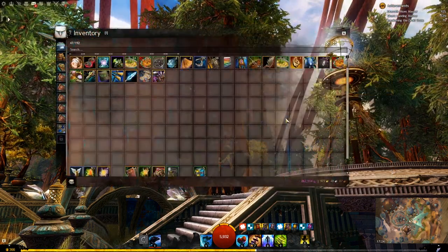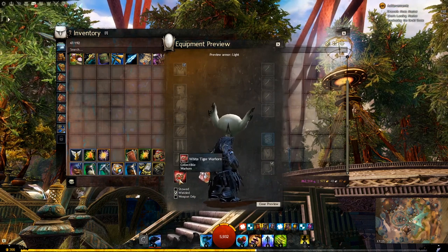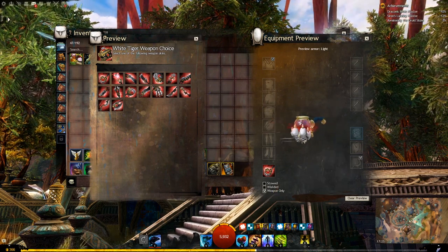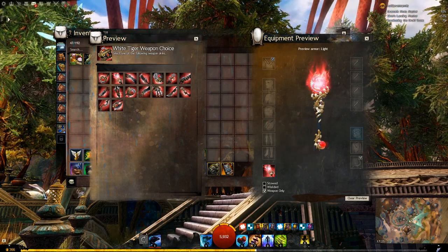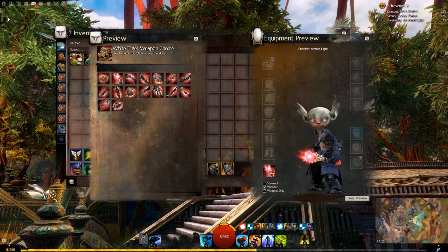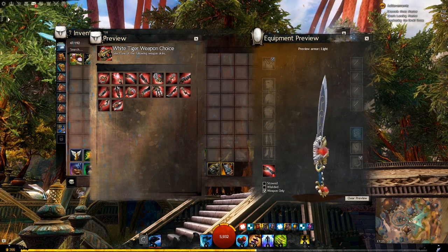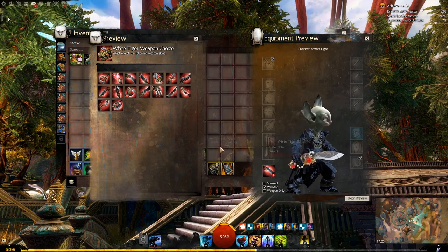Lovely stuff. Now, we also have new weapons with this patch in the white tiger appearance package. Let's have a look at them. First up, we have the warhorn — quite nice. Next up, we have the torch. That's quite cool actually. Looks a bit more like a scepter than a torch, but there you go. Next up, we have the sword. Ooh, that's a nice curved blade. I like it. Very cool.